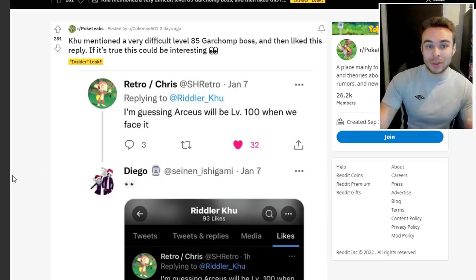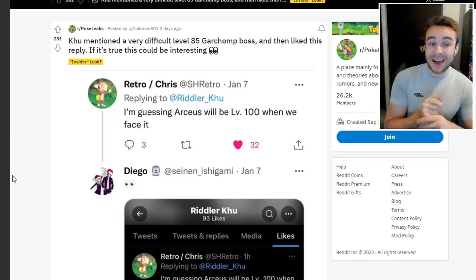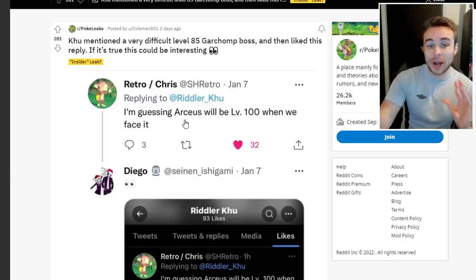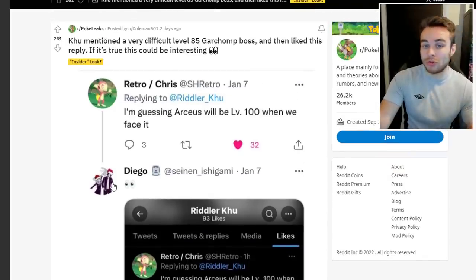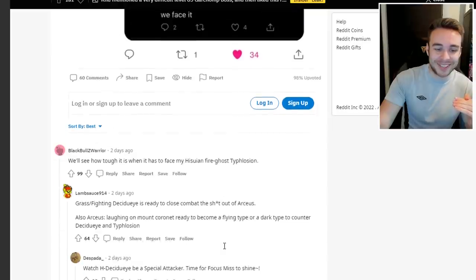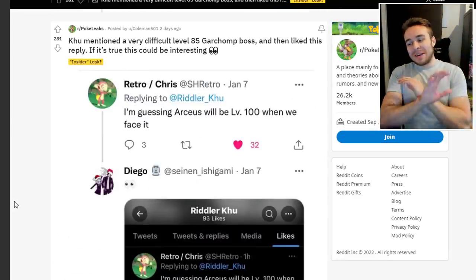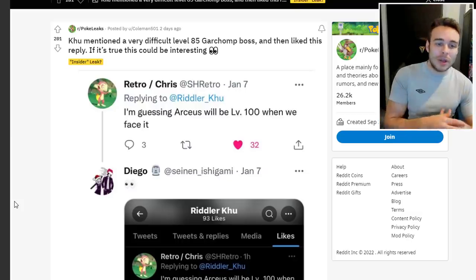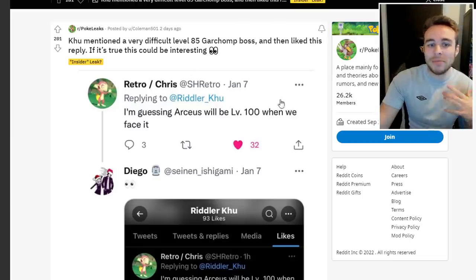Coleman posted that the Chinese Riddler mentioned a very difficult level 85 Garchomp boss and liked a reply suggesting Arceus will be level 100 when you face it — which could be a level 100 Arceus fight. It's been heavily rumored that Hisuian Typhlosion will be Fire/Ghost, Hisuian Decidueye will be Grass/Fighting, and Hisuian Samurott will be Water/Dark or similar — though none of this is confirmed, just what prominent leakers in the community have been saying.